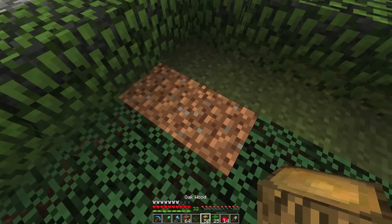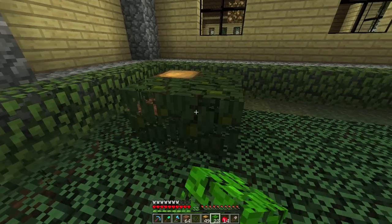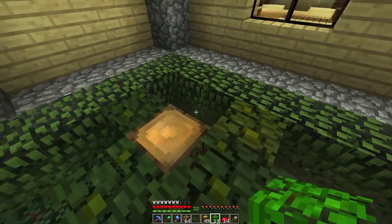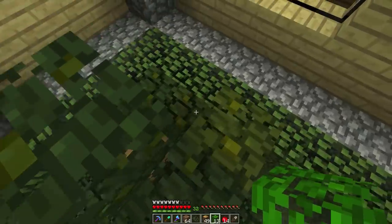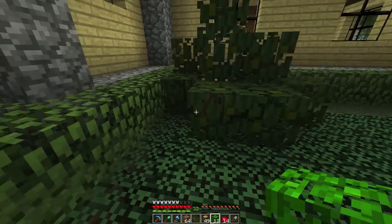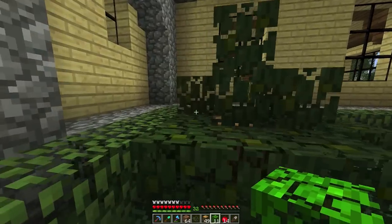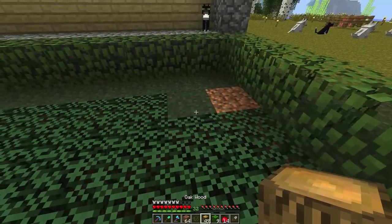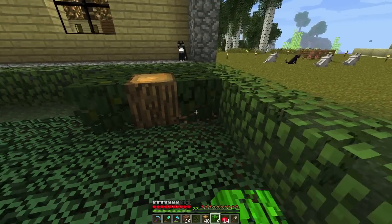Let's start making our hedges. We'll just kind of make these a little bit random like we did in the last episode — just to make sure the bush is a little random so it's not perfectly uniform. We're not going for a uniform look in this particular design, so we'll just put a leaf there and a leaf there. Something like that looks nice.